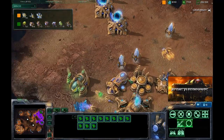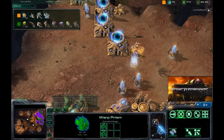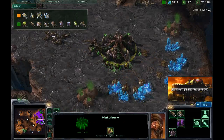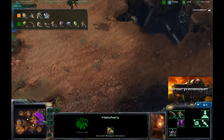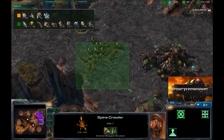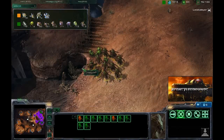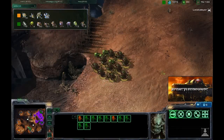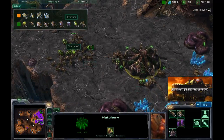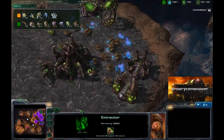The Zerg player is losing his position on the map and may be in serious trouble — he basically has no units on the map right now, just a phase prism. He may be trying to transport some units. With the large Zerg army on the map and the economic advantage of having an expansion up and running, the Protoss player really needs to respond by doing serious damage or getting an expansion of his own and defending it against the imminent Zerg attack — they're massing zerglings, banelings, and hydralisks.